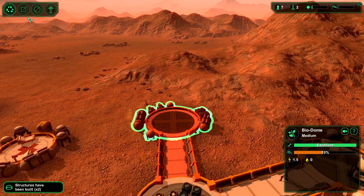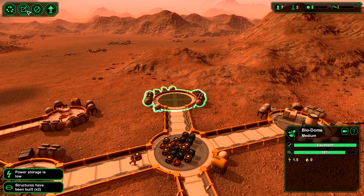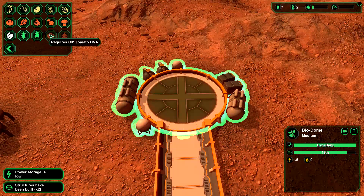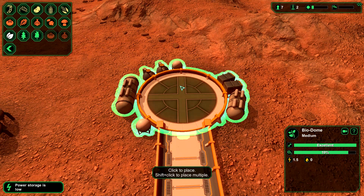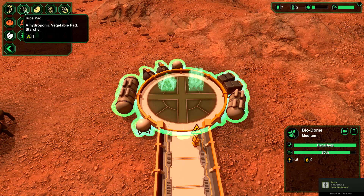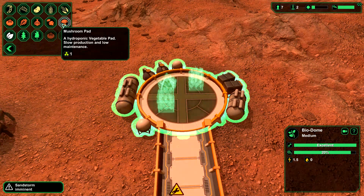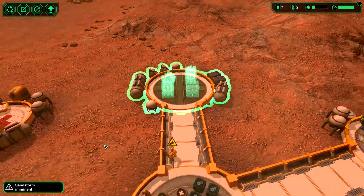Let's go ahead and throw in some more plants — it's oxygenated now. We had lettuce, let's go ahead and do some tomato, onion — I don't like radishes or mushrooms. Let's throw another starch plant in there. Uh-oh, sandstorm imminent!